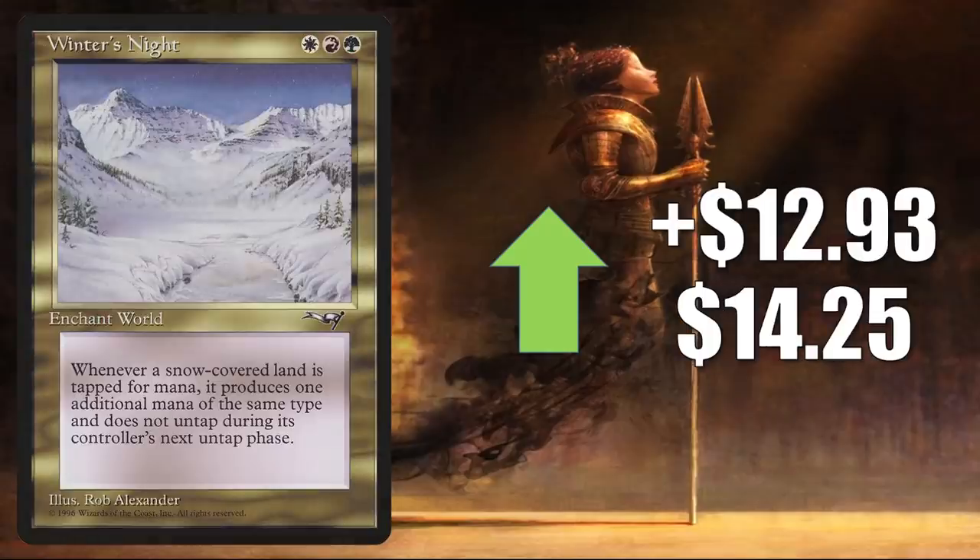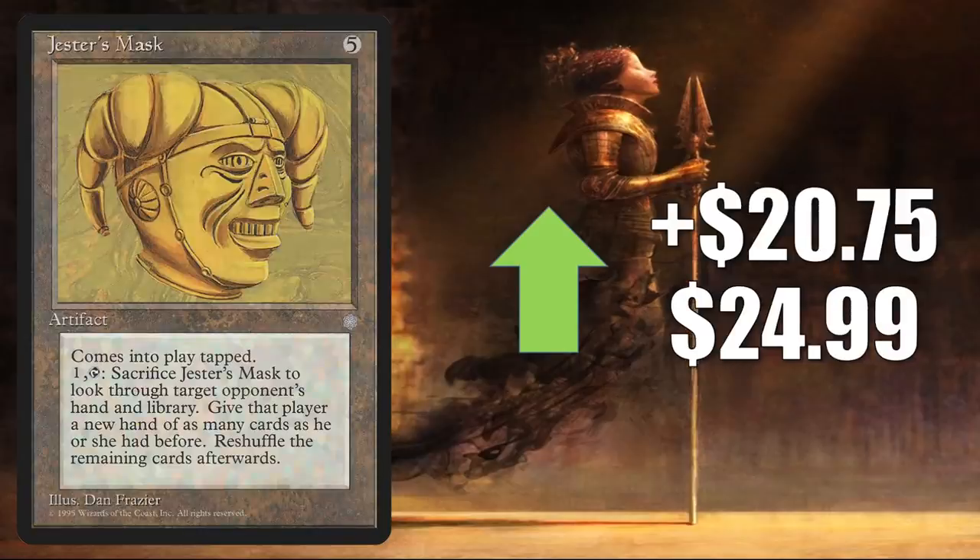Here's another card moving because of snow speculation: Winter's Night, going up $12.93 to $14.25 — and yes, it is on the reserve list. Jester's Mask — if you were wondering where the buyout of the week was, well here you go. It goes up $20.75 to $24.99, on the reserve list. Sure, it sees a little Commander play here or there, but this is being targeted because it is a reserve list card.